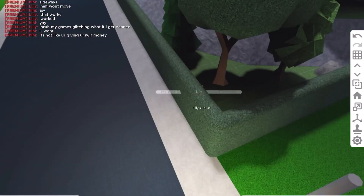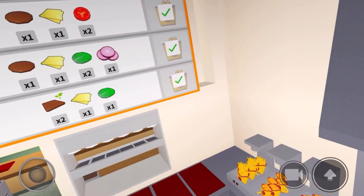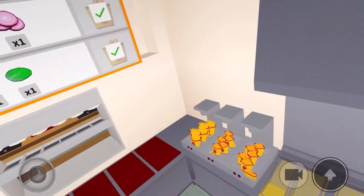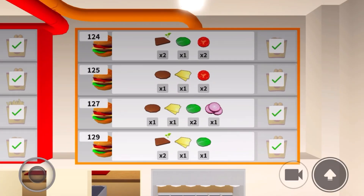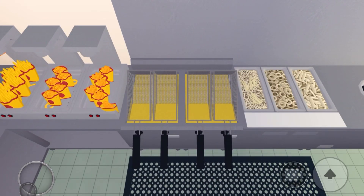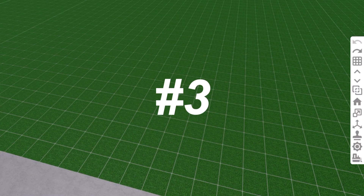Number two: this is a glitch I found after working the new Bloxy Burgers job. I was at work in the camera view, and I think I reset while in the camera for the fries, and then that little camera button was still on my screen. I clicked it and then I couldn't get out of it — I couldn't reset, I had to leave the game. It was really weird, so I hope Bloxburg actually fixes this glitch.